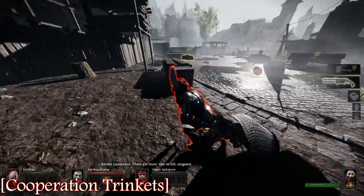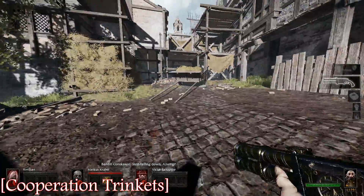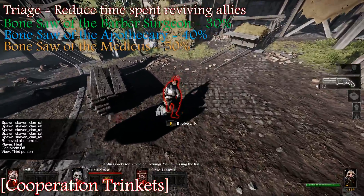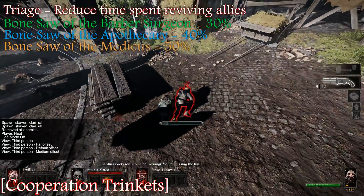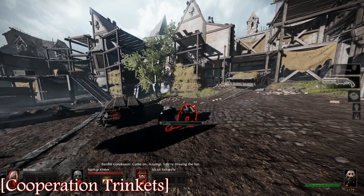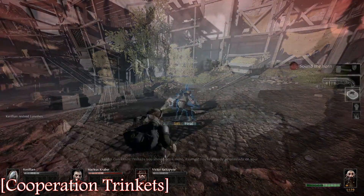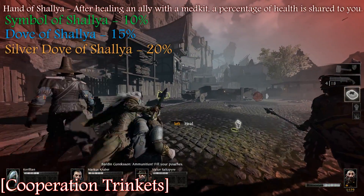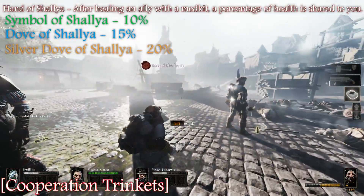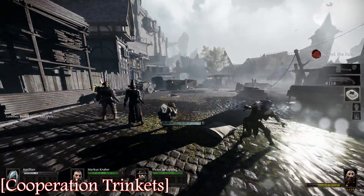You can see it takes about two seconds to revive somebody. But there is a trinket that will reduce this time spent. The bone saw is great — if you expect people to go down, you can pick them up in a second. It can still be useful, but because you can block while reviving it's not that big of a deal. But if there's potentially a Globadier bomb on them and you have the gas rat trinket and the bone saw, you run in and save them.